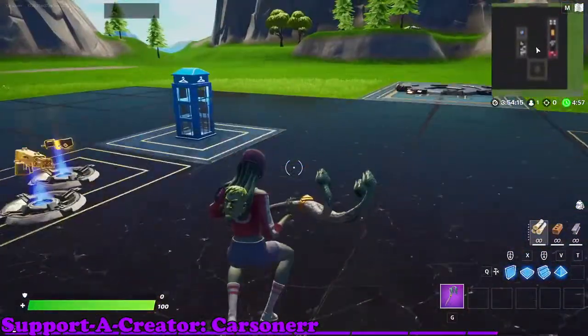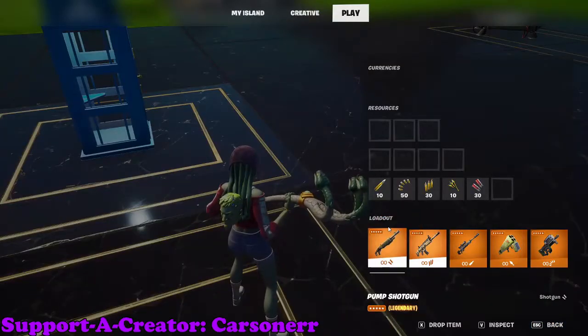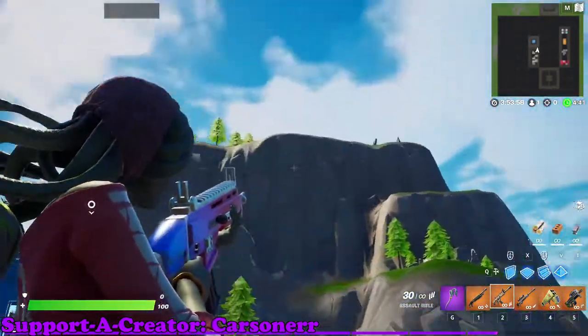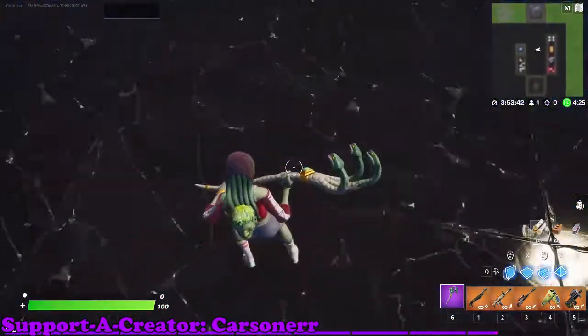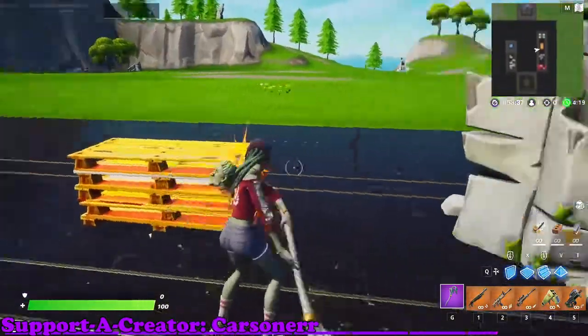I just loaded in and this is what she looks like. It's a decent skin — nothing I'd go crazy over. Her snake hair things go up when you ADS. That's cool, just like the Maeve skin from the Season 5 Battle Pass. I like how the Agent Stone's back bling has flowers on it — that's a cool detail. No swing effect or contrail.